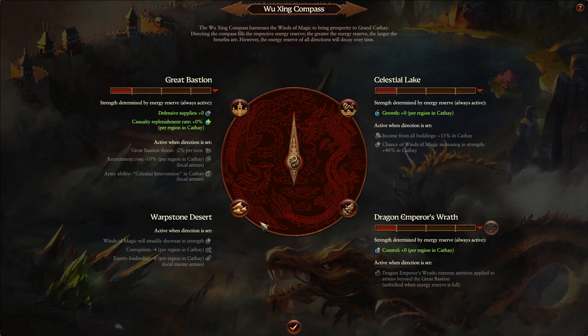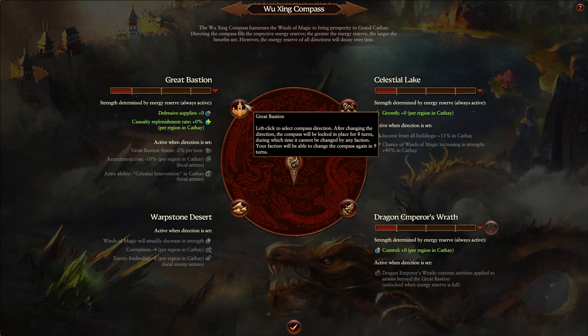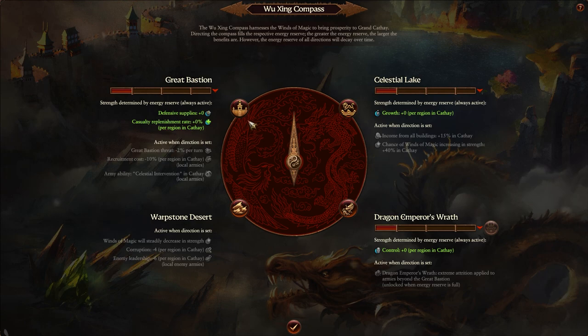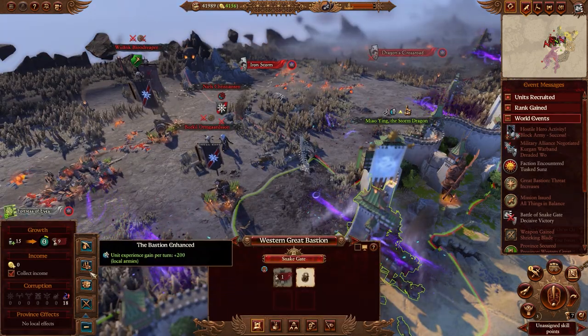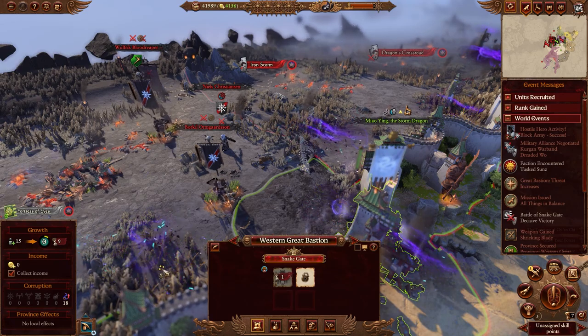To aid in our defense of the Bastion, we'll align the Wuzhin compass to match our current goals. Each of the four directions offers powerful incentives, but our army has suffered from recent conflicts. We'll turn the compass northwest to hasten their recovery. We'll also set the Western Great Bastion's commandment to the Bastion Restored for the added casualty replenishment rate.